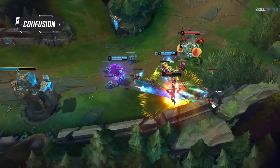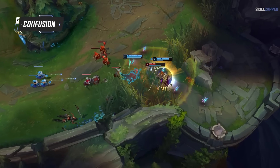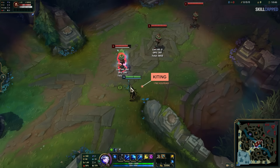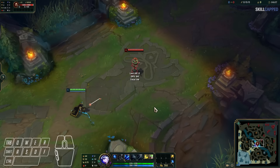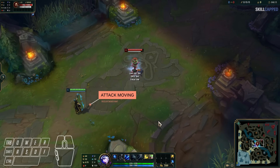Many people are actually confused by the term attack move, because it often gets used interchangeably with terms like kiting, even though technically they're different things. The term kiting has to do with inputting movement commands between your auto attacks, which allows you to create distance while still doing damage. Attack moving is the specific command that allows you to attack the nearest target if you click on the ground.